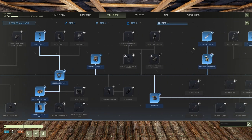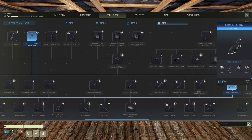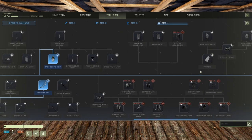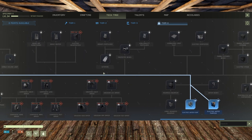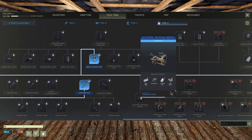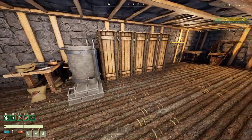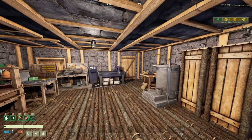We can have all the ores we need, we can have our composites, I can make the bow right now. No point in doing all that - it will not bring anything new. From this point on it's just quality of life.